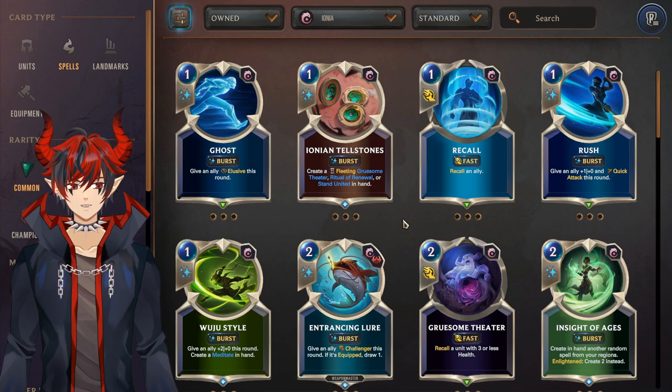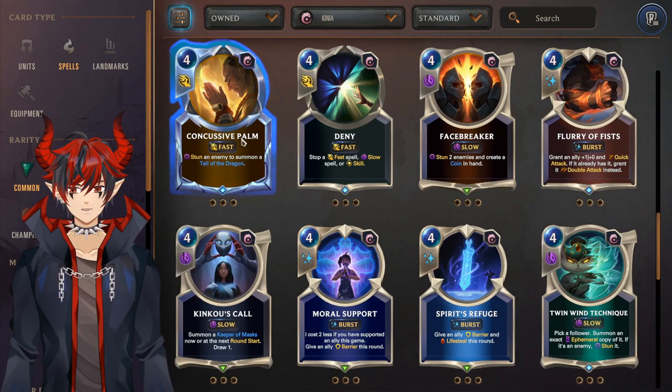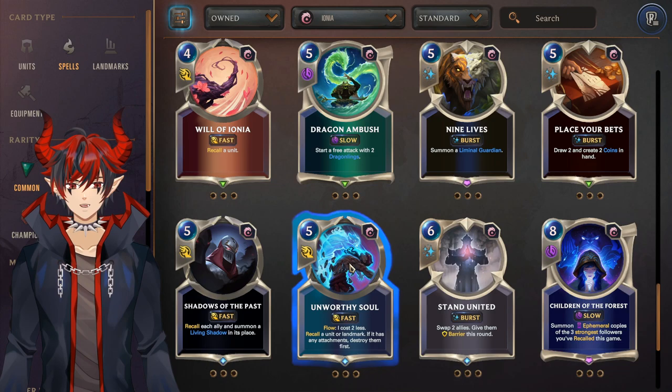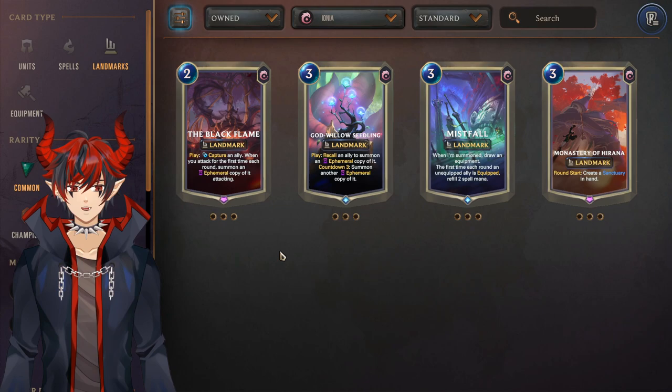The best Ionia spells include Momentous Choice for cultists — whether Kayn/Aatrox or Varus — Nopify, Tag Out for Set strategies, Concussive Palm as a really good general-use card, Deny same as Nopify, Moral Support, Spirit's Refuge for barrier strategies, Dragon Ambush for ephemerals, Place Your Bets for Set strategies, Unworthy Soul is another good general-use defensive Ionia tool — definitely better than Will of Ionia so prioritize that. The Black Flame is the best Ionia landmark, usable with ephemeral strategies. God Willow Seedling is nice but scales with how good Re:Cannon is. Mistfall and Monastery are both pretty bad. The Darkened Fan is really strong, Soul Sword kind of sucks.